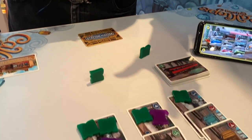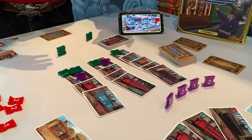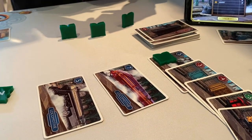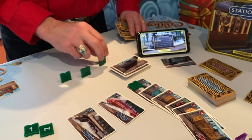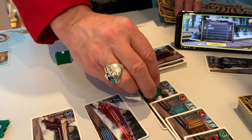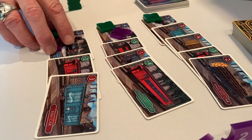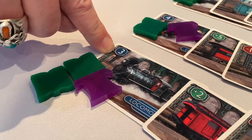In Station Master, you are the station master making sure passengers make their train and trains leave on time. The most efficient station master scores the most credit. On your turn you can either play one of your three cards on a train or put a passenger token on a locomotive — you do one, not both. The blue number on each locomotive tells you both how many rail cars are needed before departure and how many passengers it can hold.